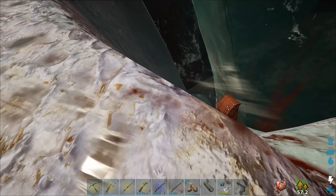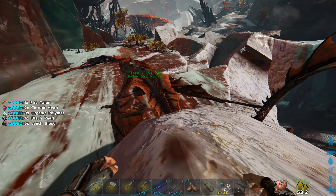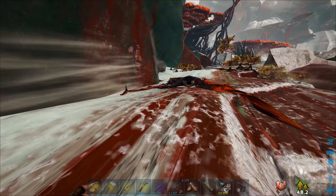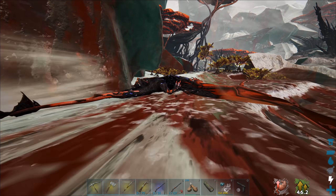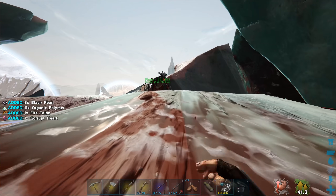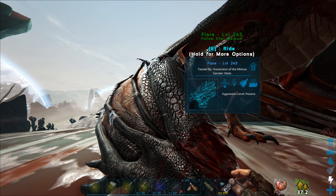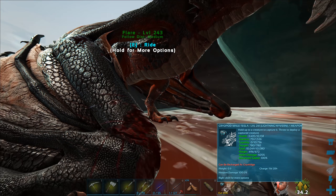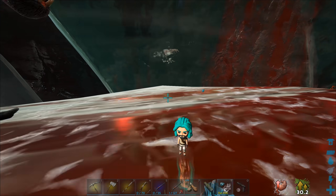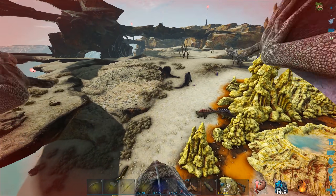We got one, we got one more left — sweet, we got them! That really had me worried. This area is just crazy. Let me grab those. Two hearts — nice. I need to watch out for other ones sneaking up on me. I don't know if I need those talons — I really gotta look that up. Should we switch back to Tesla? Oh — hello spinos, you guys are regular spinos too!